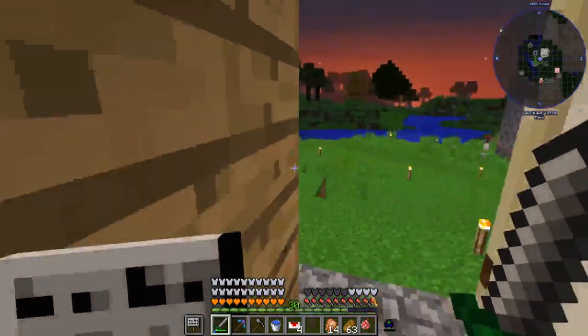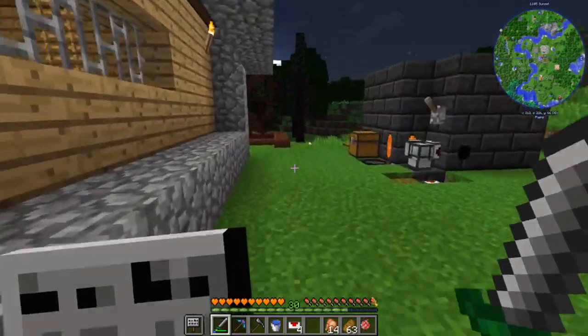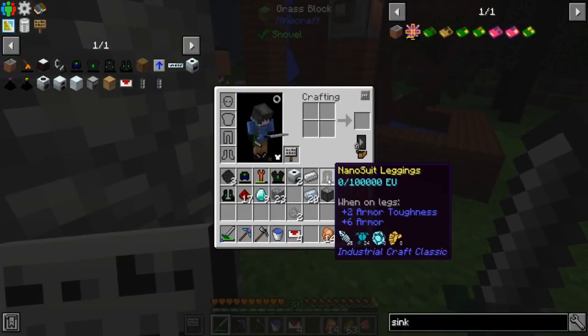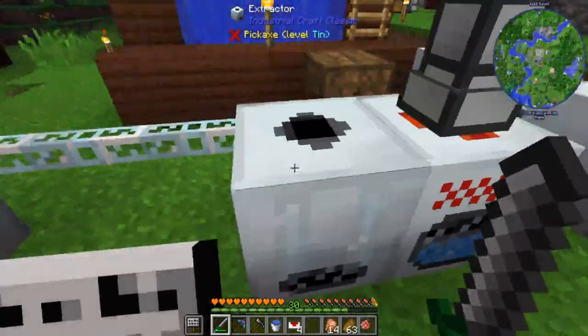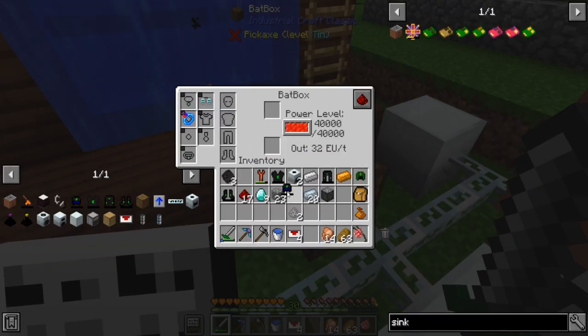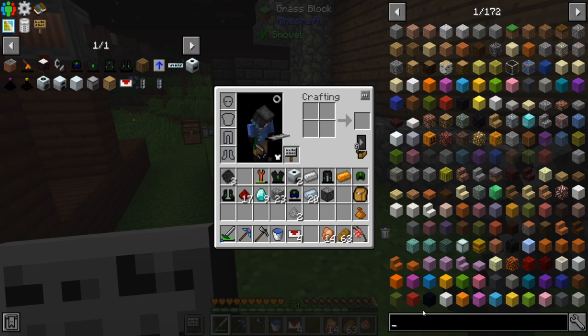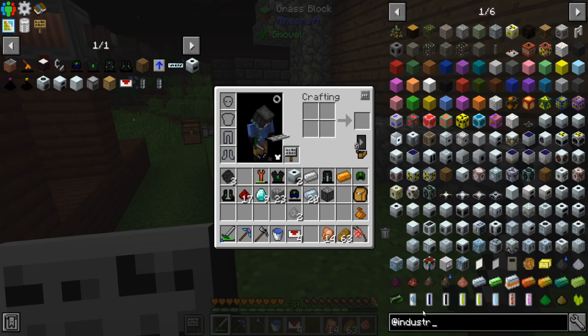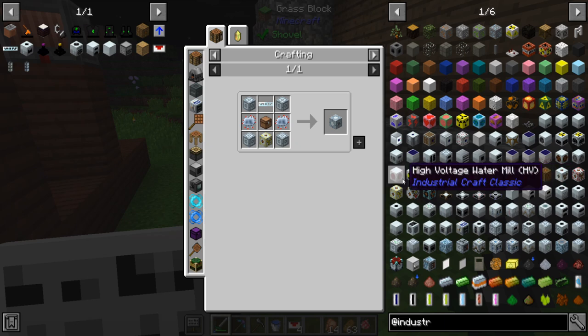We need to charge the nano armor — I think it works better when charged. The slow part is that all I have is this bat box, but it doesn't even accept it. I need a separate charger. I really thought the bat box could charge it too. Let me search — battery station? Definitely not that.